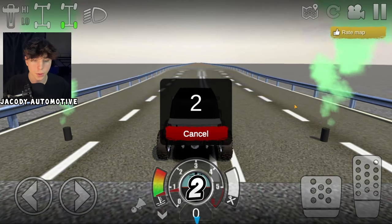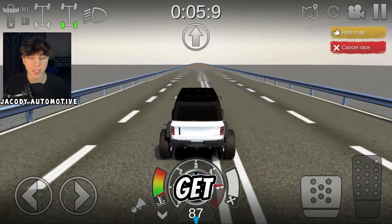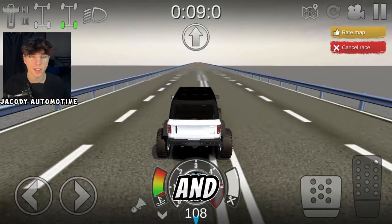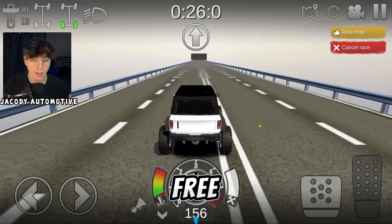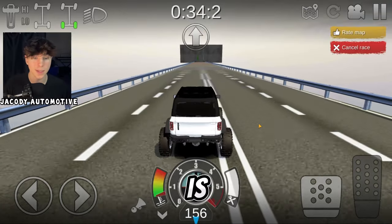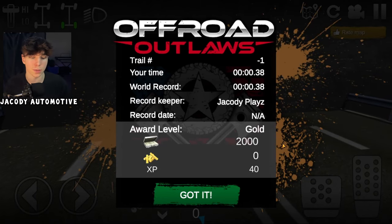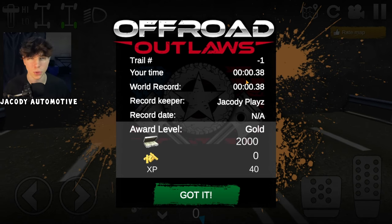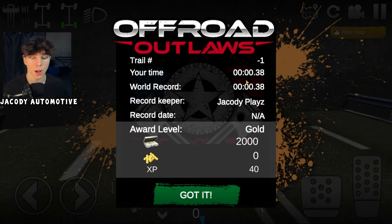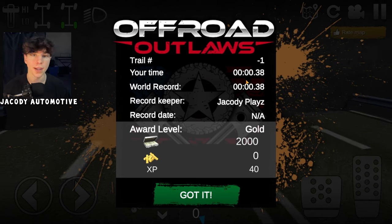Let's search 'money map,' put the rating all the way up, and check out Seth's money map. I forgot to detach the trailer, but here we go — start the trail, three, two, one. Once we get to the other end I'll show you how much money we made. We just got 2,000 money and that took about 38 seconds. Every 38 seconds you can make about 2,000 gold. With a faster truck you could probably do it in half the time, but for newbies it might take closer to 50 seconds to a minute.